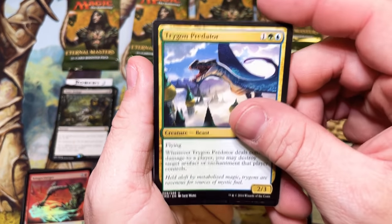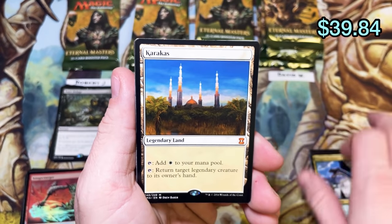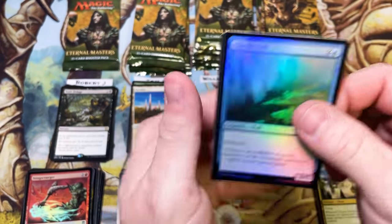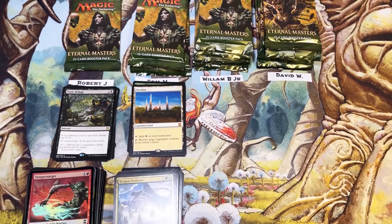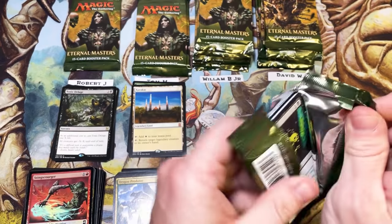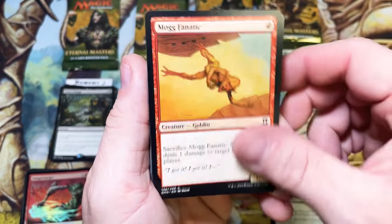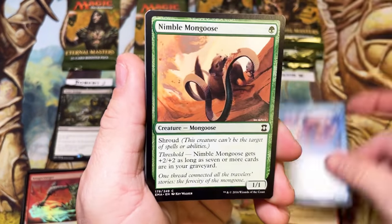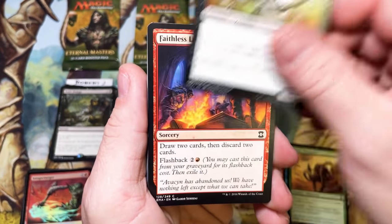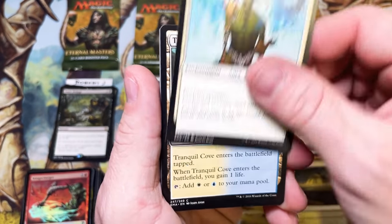Trigon of Predation into — oh mama — Karakas! There we go, it's a mythic. Doesn't help the cause but we will take a Karakas. So far we've gotten the Sphinx, then a Karakas — we need a good mythic out of this box. There's also Sylvan Library in the rare slot — we'll take a Sylvan Library. On average we should at least have one more mythic.